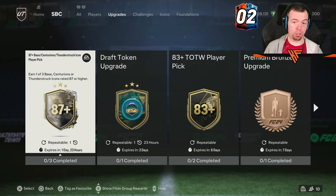The 87 base Centurions and Thunderstruck Icon player pick has a refresh, so if you are doing that, good luck with that.